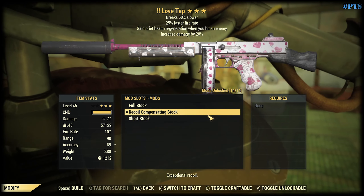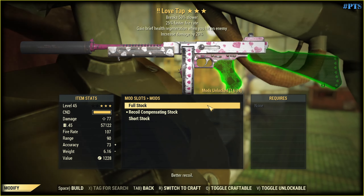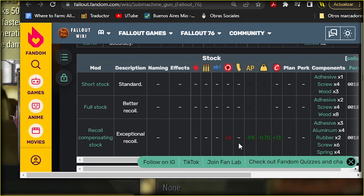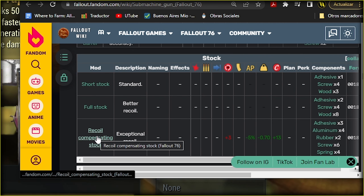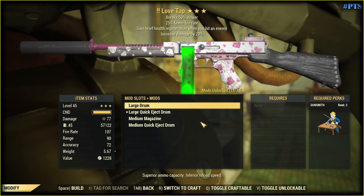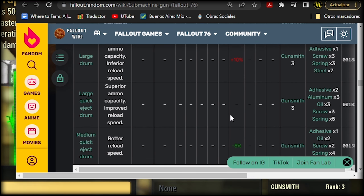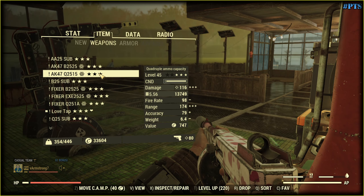In the world of stocks it is not clear which one is better. The game says full stock provides better accuracy, and the wiki says recoil compensating stock is what you want. The wiki shows the recoil compensating one gives plus 3 accuracy and also reduces AP per shot usage. For the drum, the wiki says the medium quick eject drum reduces AP usage per shot — but I go with the large quick eject drum because it has more bullets: 62 rounds versus 50 with the medium. DPS is more important here, I believe.